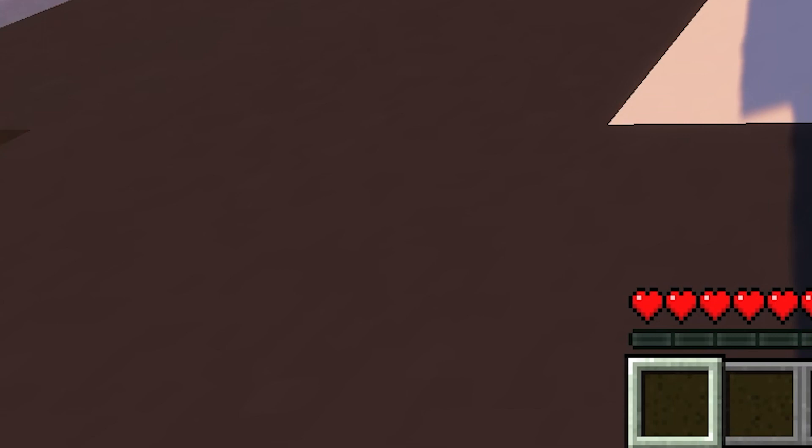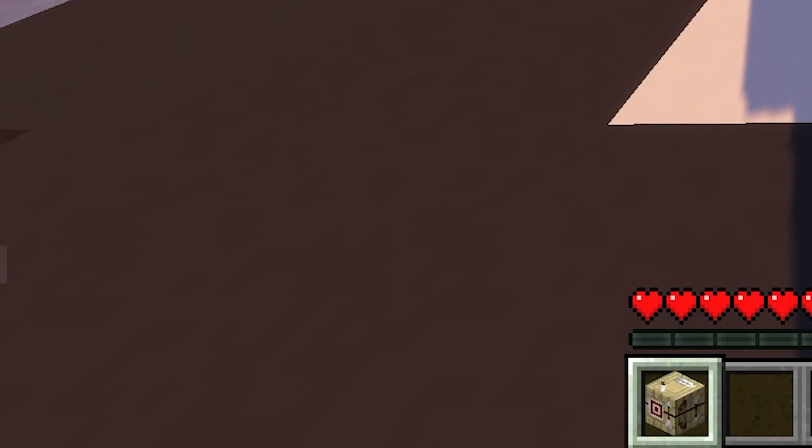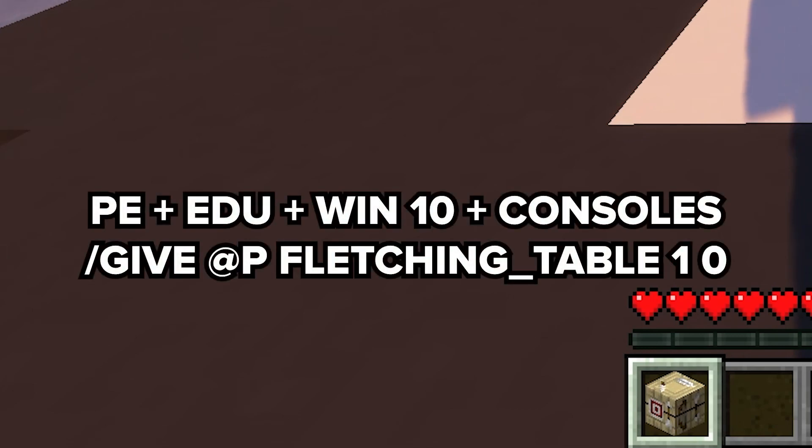For those of you diving into the game's code or playing on different platforms, let's talk about the Give command. If you're rolling with Java Edition, you're going to type: give @p fletching_table 1. Easy, right? And for Pocket Edition, EDU, Windows 10, and consoles, it's pretty much the same deal but with a tiny twist at the end: give @p fletching_table 1 0. This will drop a Fletching Table right into your inventory — no crafting required.